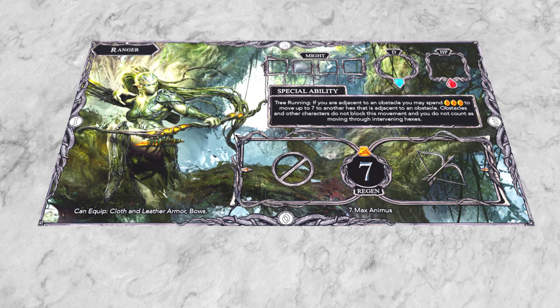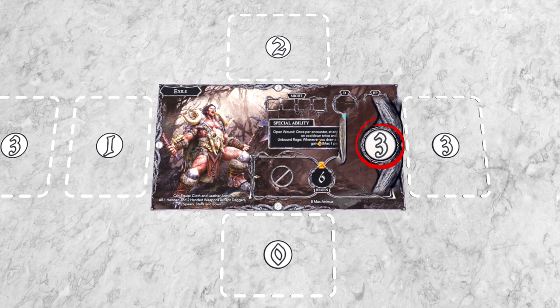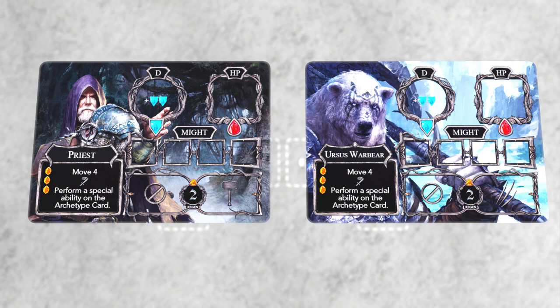For the upcoming battle, I'm going to choose two full characters: the Adendri Ranger and the Scar Tribe Exile. I'll need to leave space around the edges of the player boards for placing cards into the cooldown positions — that's what those white numbers on each edge signify. And to fill out the rest of the free company, I've chosen the Priest and the Ursus Warbear as companions.